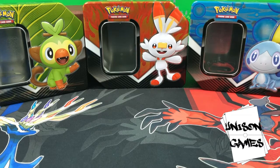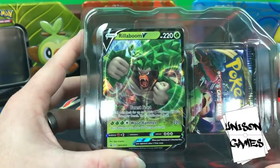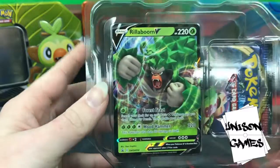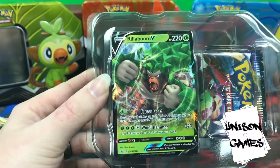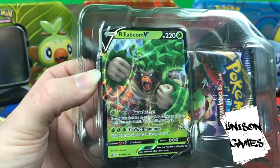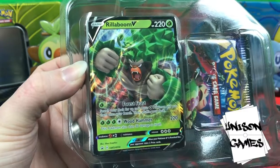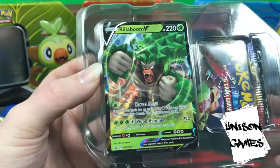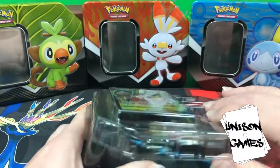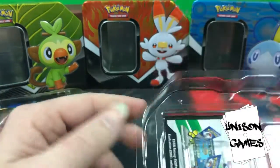Let's not delay anymore. Here's what the tin looks like when you take it out — it's a piece of plastic. We've got the Rillaboom V; this is obviously for the Grookey tin. 220 HP, the first attack I don't really think we're gonna be using, but then 220 for 4 energy on Wood Hammer — does 30 damage to yourself. It might be a good partner for the Rillaboom from the set.